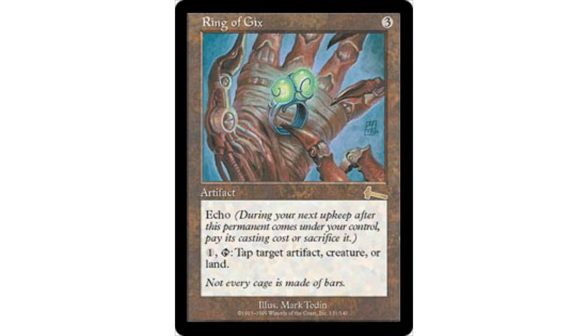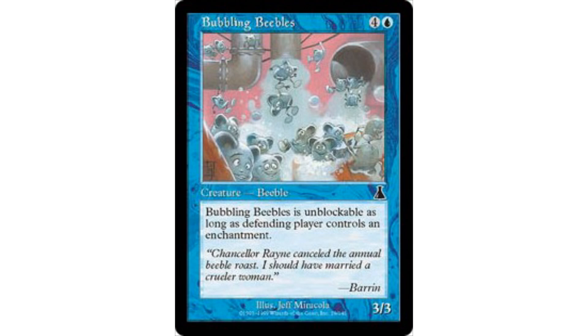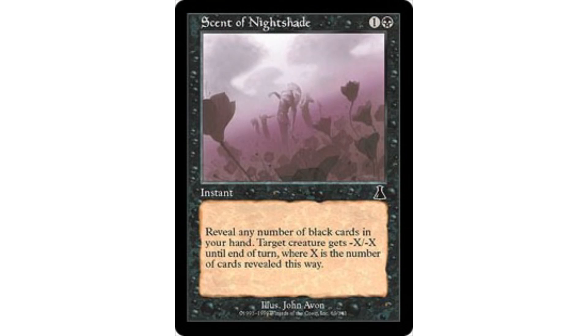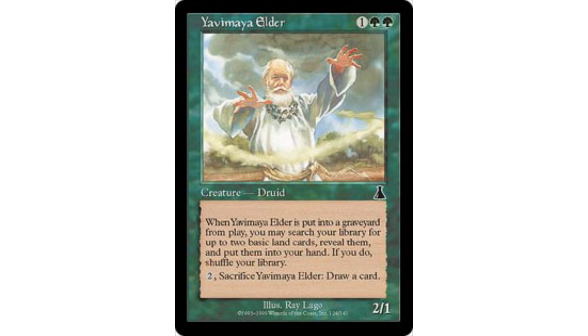Now we finish up in Urza's Destiny, where the top common in white is Captain Knight. In blue, we have Bubbling Beebles, which is not that good. Black gives us Scent of Nightshade, red gives us Scent of Cinder, and green gives us Yavimaya Elder. Now a caveat: both Scent of Nightshade and Scent of Cinder are far stronger in triple Urza's Destiny, where you're able to go more monocolored and take multiple copies. So that is something to keep in mind.